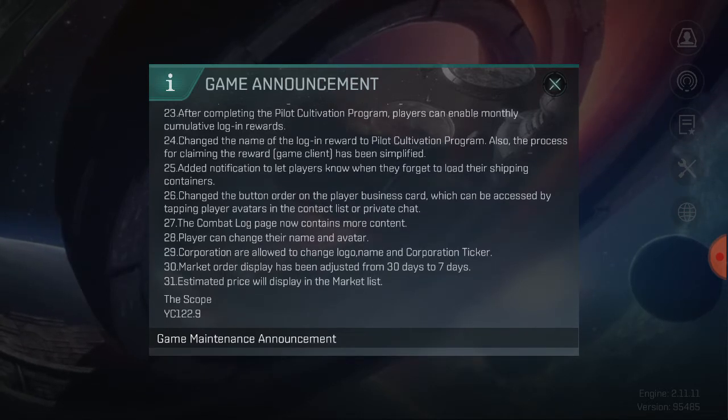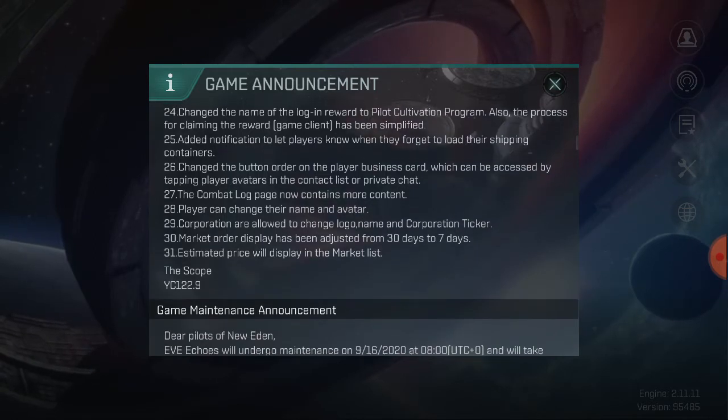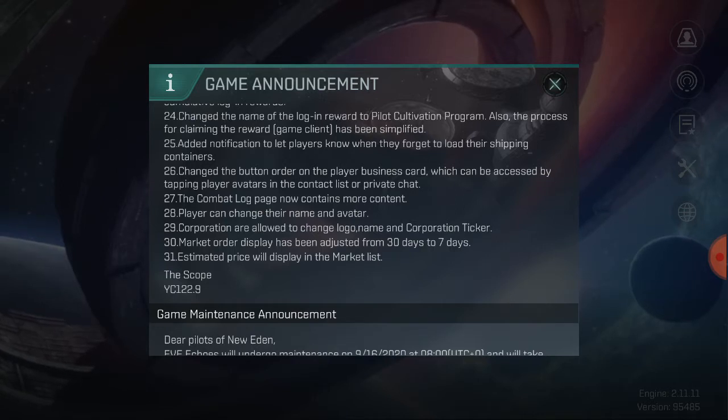After completing the pilot cultivation program, players can enable monthly cumulative login rewards. The pilot cultivation program is something new, and the cumulative rewards are your daily login rewards — once you've completed this program you can go straight in and collect your daily rewards. The name of the login rewards has been changed to the pilot cumulative program, and the process for claiming rewards in the game client has been simplified.